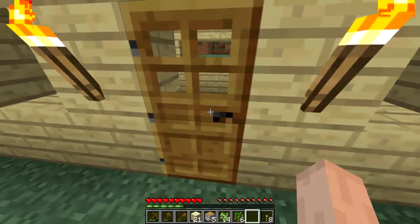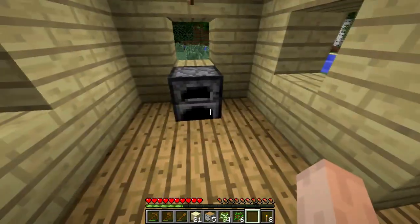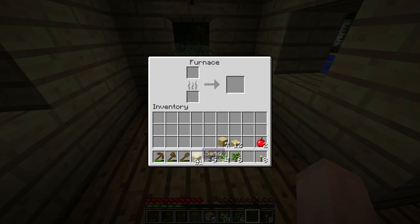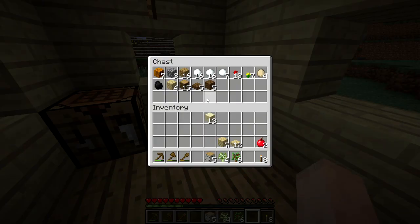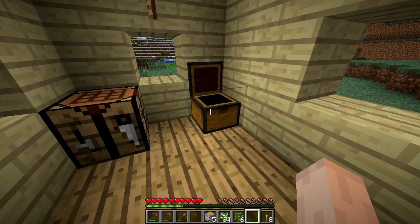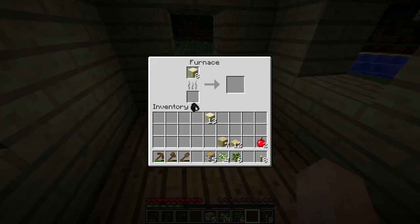Let's melt some of this sand and make windows. You can melt eight pieces of sand with one coal. Now, is that going to be enough? One, two, three, four, five, six, seven, eight. Perfect — that will be perfect.